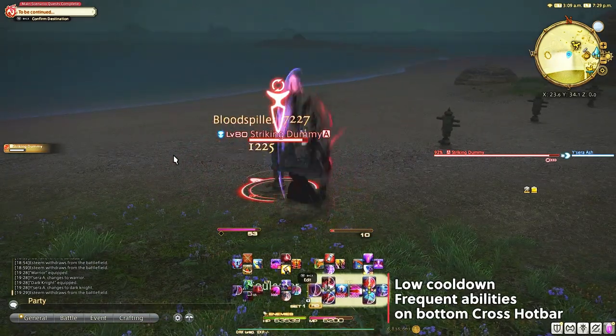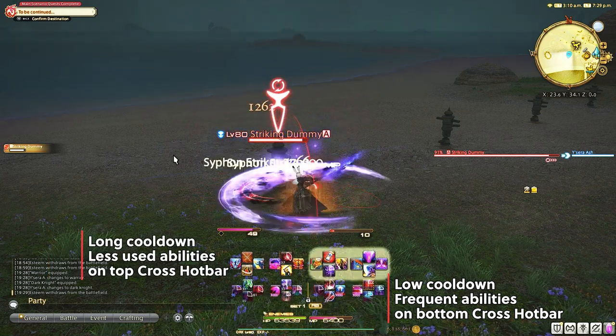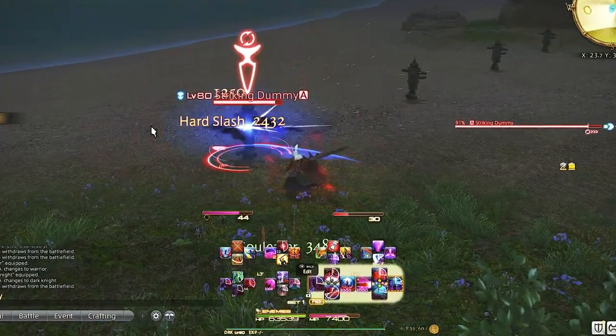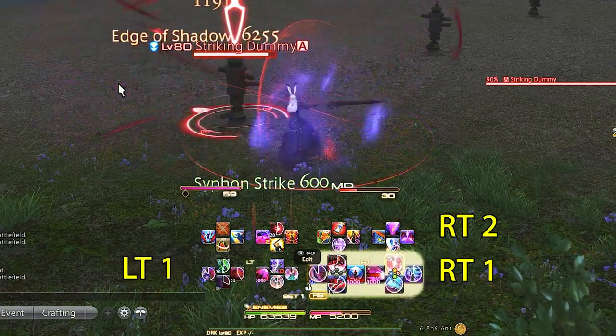I build these with the mindset of having the most important abilities with low cooldowns on the bottom cross hotbars for ease of access, and longer cooldown abilities on the top cross hotbar. I separate these into four sections in my head: right trigger 1, right trigger 2, left trigger 1, and left trigger 2.